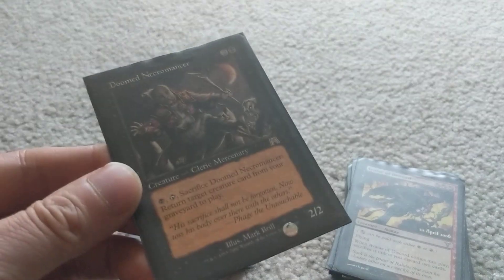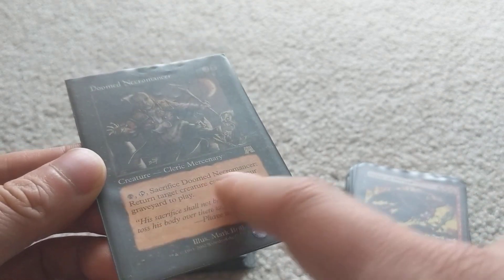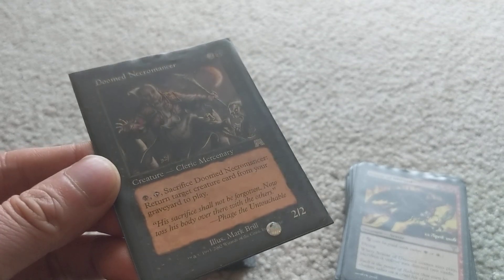Doomwake Necromancer is another reanimation card. It's just a 2/2, but you can tap and sacrifice it to return a creature card from your graveyard back onto the battlefield. Pretty simple.